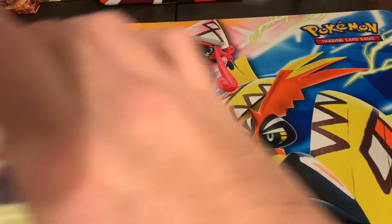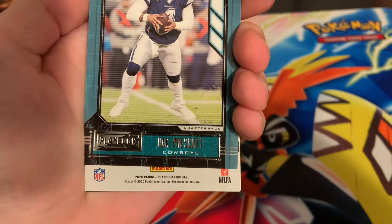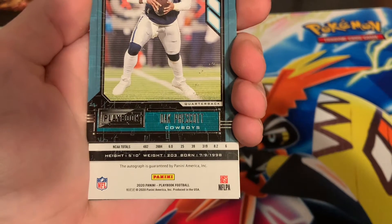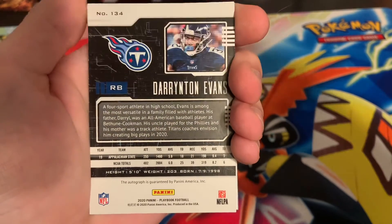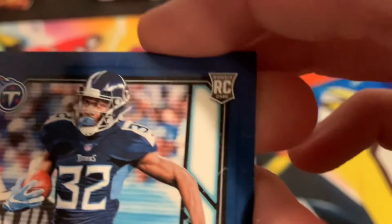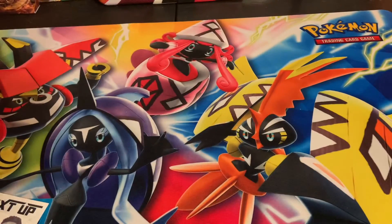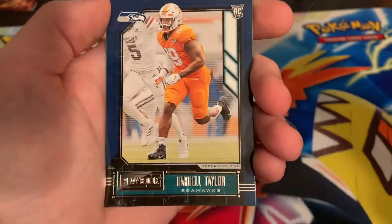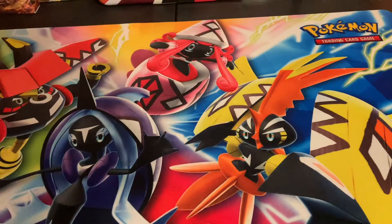Okay, here it is man, come on — Dak Prescott. 5'10", this ain't no QB. Tight end — oh my god. Darryton Evans, rookie autograph. That is not who I was looking for, bro. Brian Edwards, JR Taylor, Derrick Brown. Wow, that's tough.